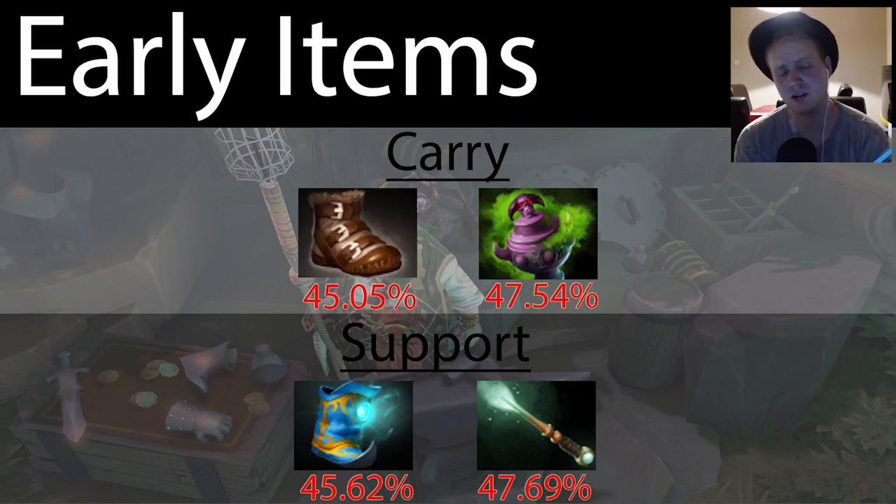Early items are a toss-up — you need to decide whether you want to go carry or support. Carry will go power treads for sure, and support will go mana boots. Mana boots are great because he's so spell-dependent and also helps his team. With support you're going more towards magic stick, and for carry urn of shadows is really great for healing yourself but also taking down your enemies.